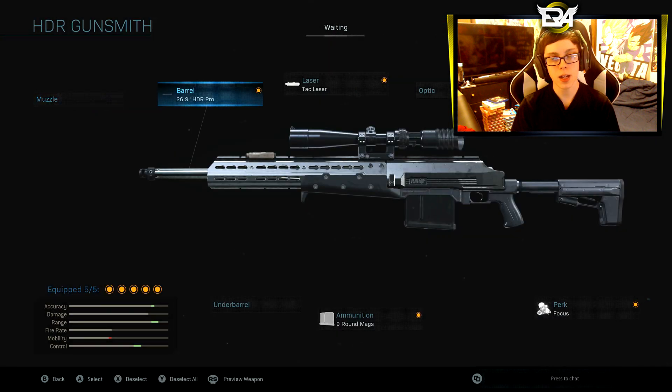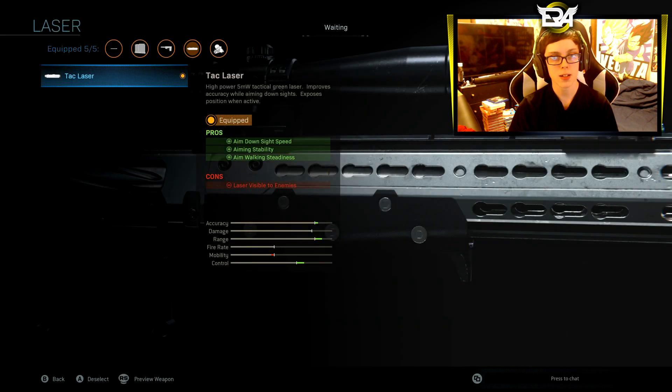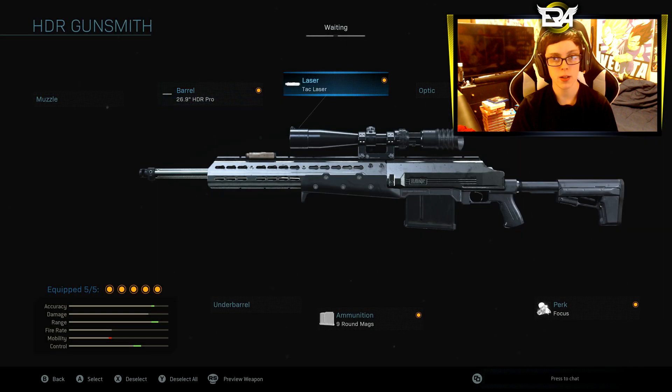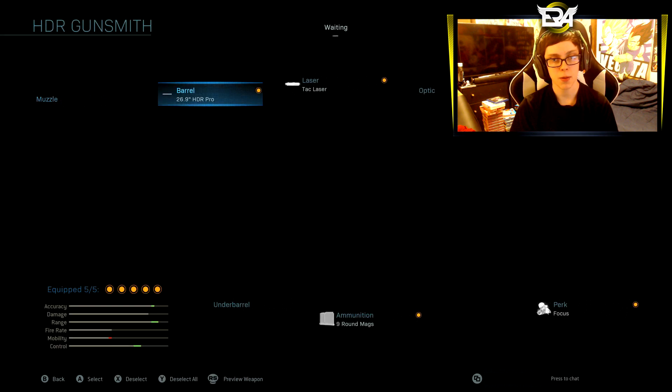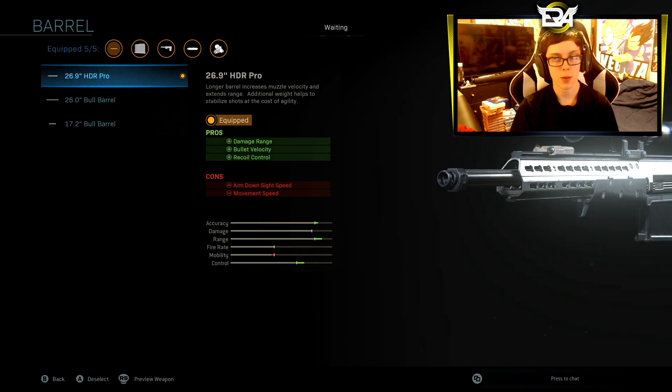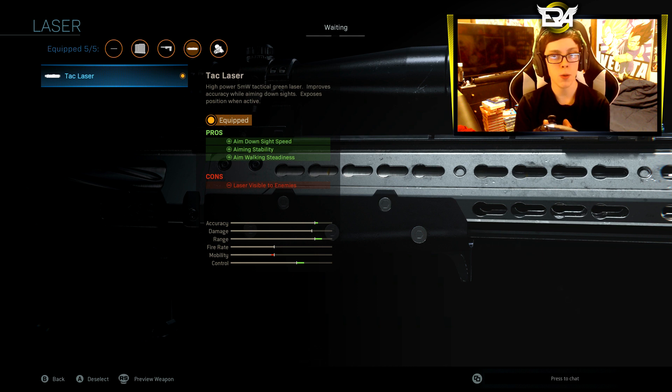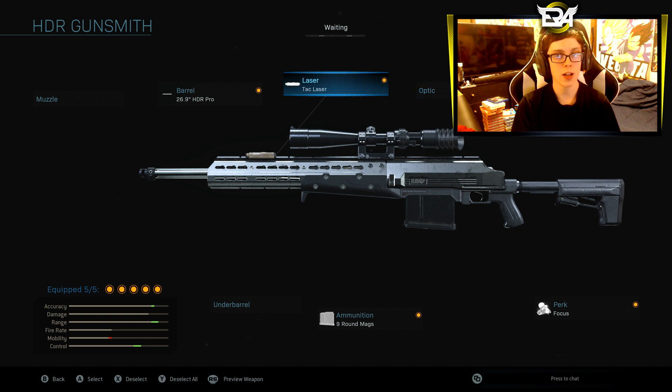Now we are getting into the HDR. This sniper is actually the slowest, I think, in my opinion — this or the Kar98k. These snipers' long range damage is not that great. This gun is really powerful and you will not hit marker, but it does not matter how strong the weapon is if you do not have something that increases the range. I want the range on the weapon, so I am going to run the barrel that increases range. The tac laser still increases aim down sight speed, so even with the longer barrel on, the sniper will still be faster than base because you are putting on all these other aim down sight speed attachments.